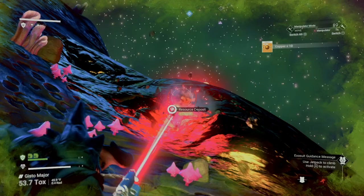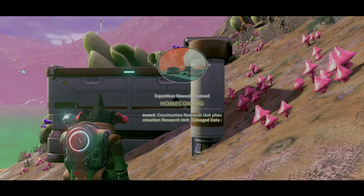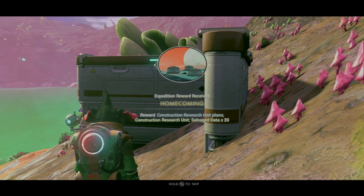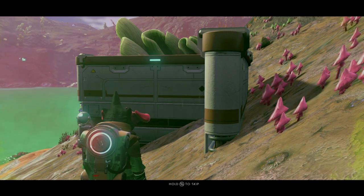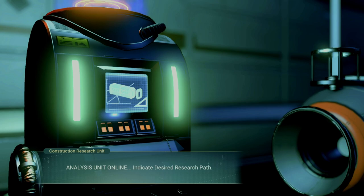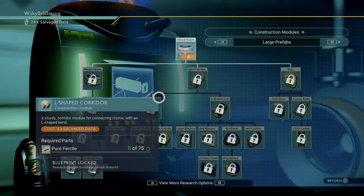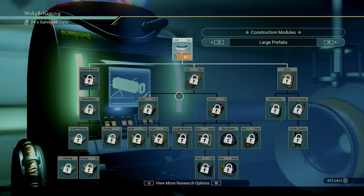You'll need chromatic metal, which can be refined from copper, which is readily available around the planet once you start scanning around. Once you set up your base, you'll receive the homecoming reward, which will give you 20 salvage data and plans for a construction research unit. This unit will prove very valuable in getting you the necessary blueprints for powering your base, as well as your base teleporter, which is a milestone in phase two.